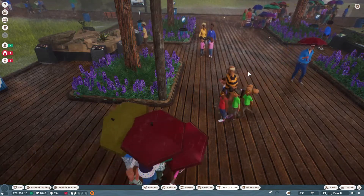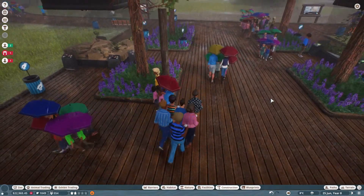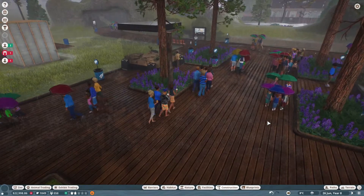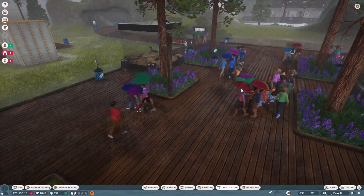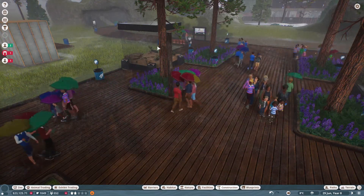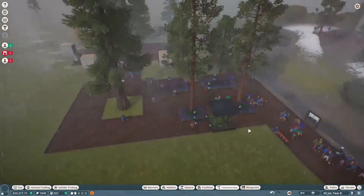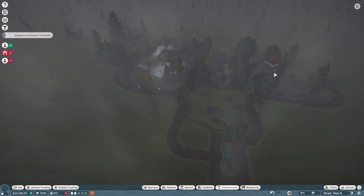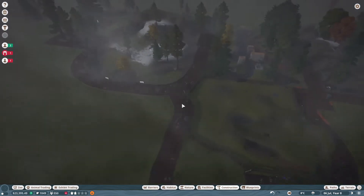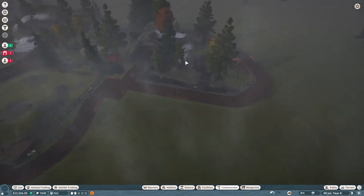Hello, everybody! Welcome back to a brand new episode of Planet Zoo Franchise Mode. I'm Daniella, and here we are at the Dakota Zoo. We are gonna jump right into our very first part of what we're gonna be doing for this episode — something I've wanted to do since we started this series — and that is to make our sign. We started with the True North Trail, which consists of animals from the northern hemisphere of the Americas: Arctic wolves, American bison, and our latest, the grizzly bears.